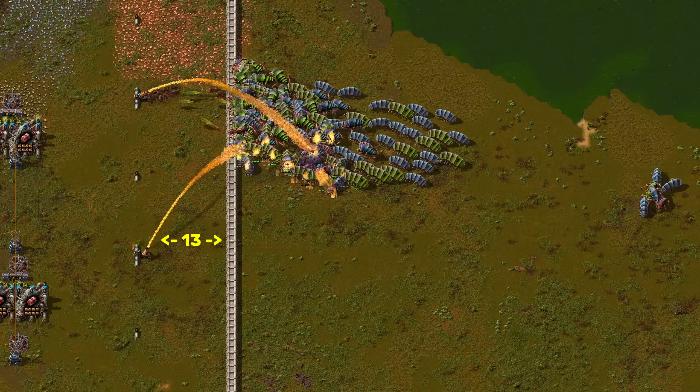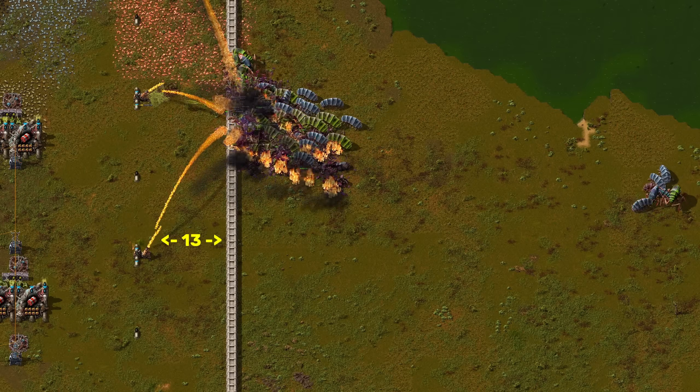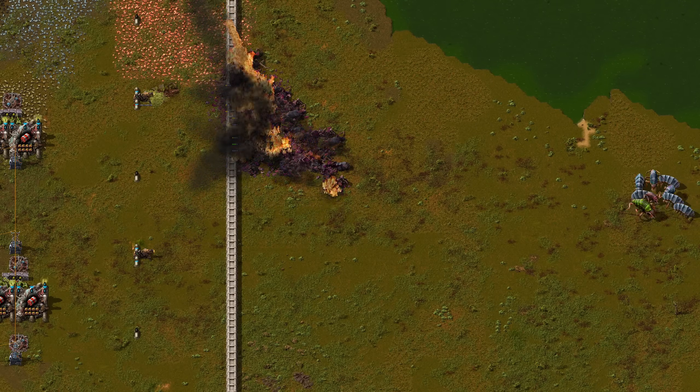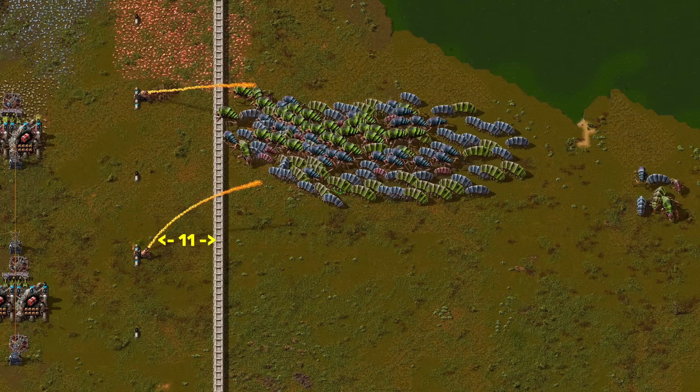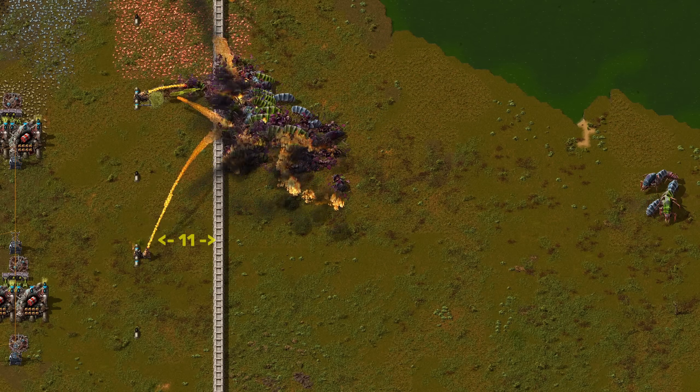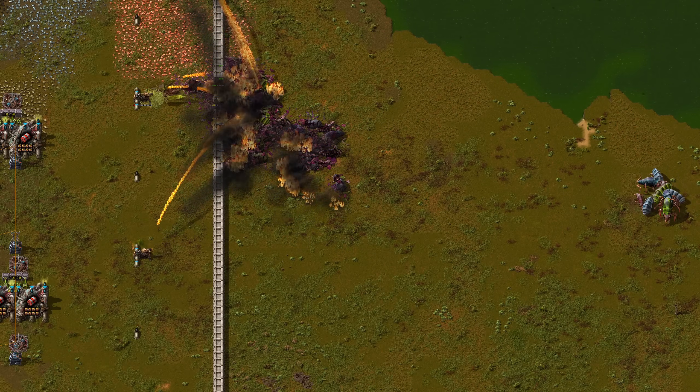Any distance lower than 15 is obviously terrible for this stage of the game — way too much spitter damage. Let's try 11, just for fun. That's no surprise; the distance is obviously not sufficient.